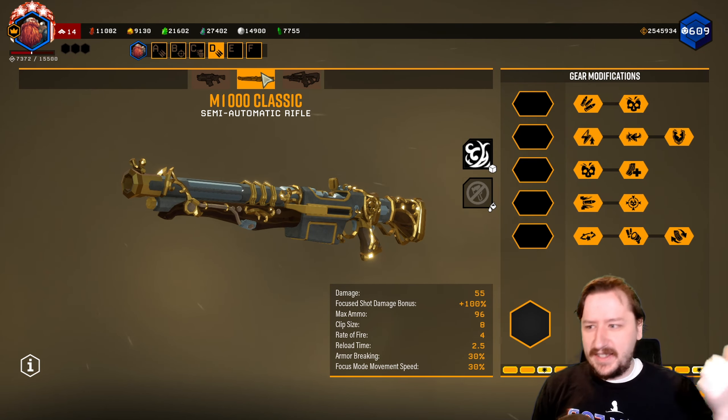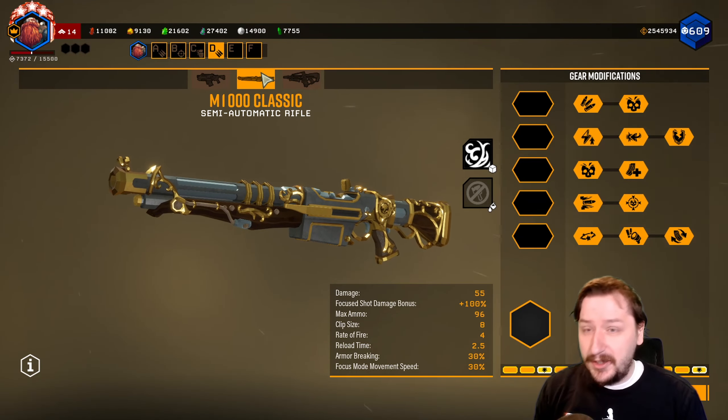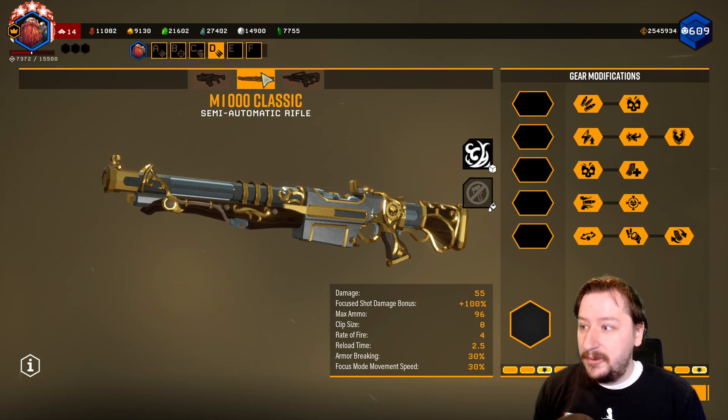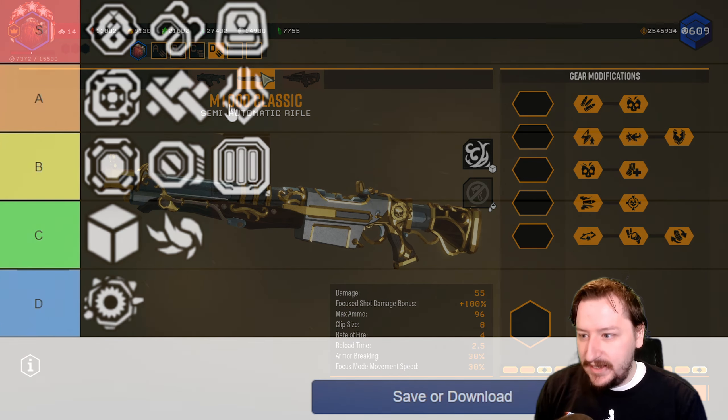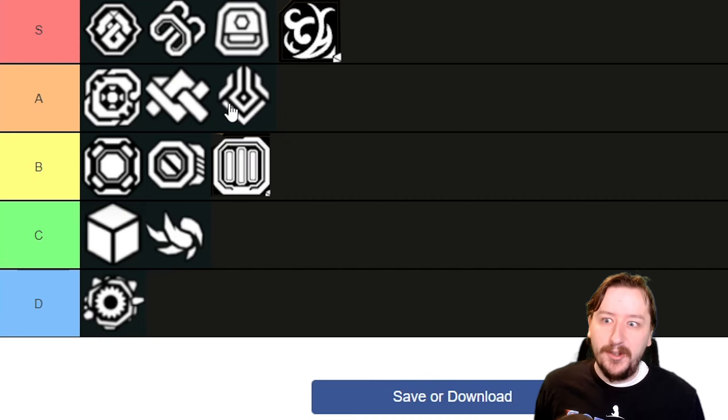It definitely makes them very fancy. I love it on things like the Sludge Pump, the M1000, and the Sabata looks really great. There are so many guns that look really good with this particular skin. So this framework I'm also going to put up into S tier. I think it's one of the best frameworks in the game — it looks really cool.